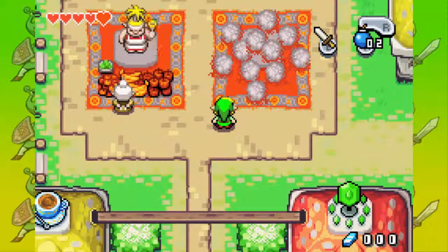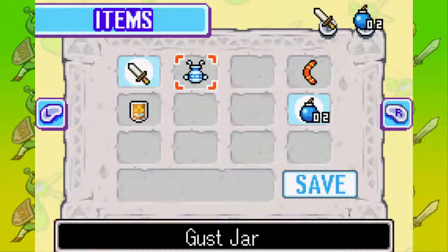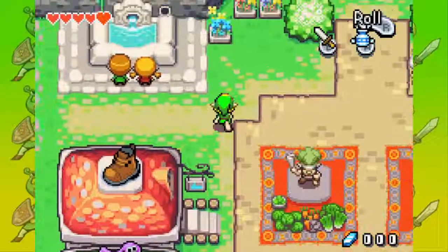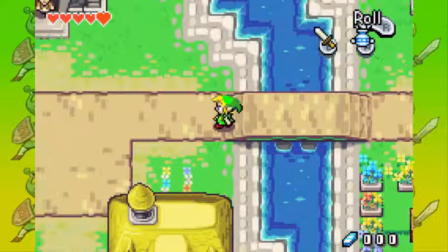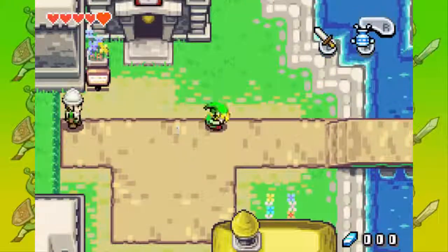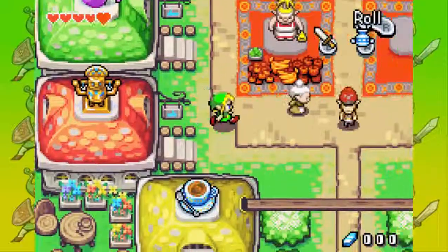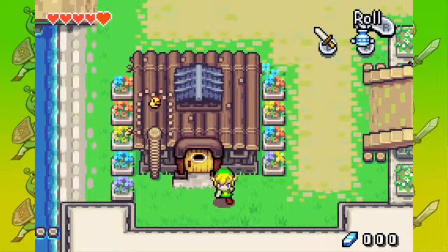This is one of the things — I will equip the Gust Jar and let's use it. And that's good. Now let's do the other thing. It is in Western Hyrule Field and Hyrule Town. Wait, I think I'm in the wrong place. Yeah, I am. The place is over here, to the right. Yeah, it's right here.